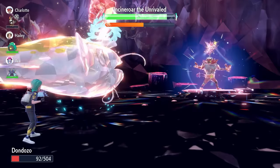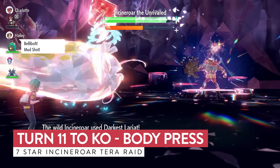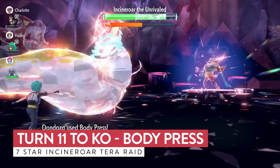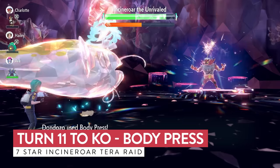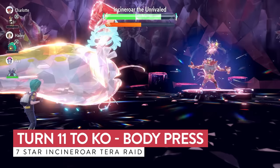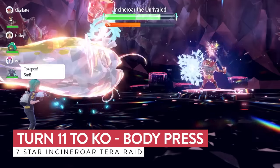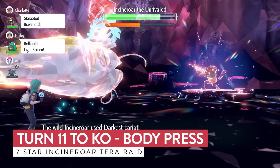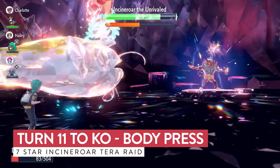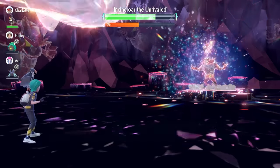Darkest Lariat is coming out again and we take it pretty comfortably. Now we're at plus 6 in Defense and we can fire off Body Presses, starting to recover some health. Another Darkest Lariat, but we take that comfortably too. Body Press is exactly what we need here to restore HP. We're not doing a massive amount of damage per hit, but enough to keep our HP comfortable as we just spam Body Press from here on out. It's not the fastest build, but it's a pretty consistent one.